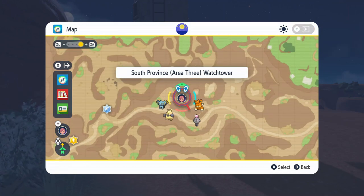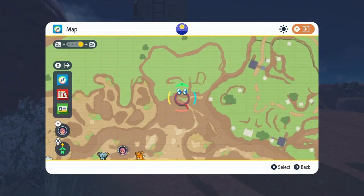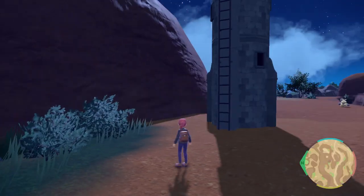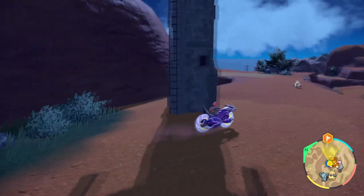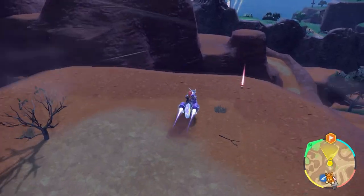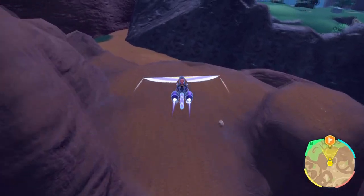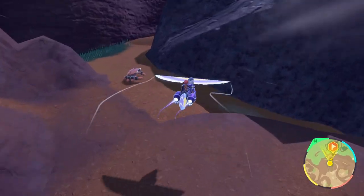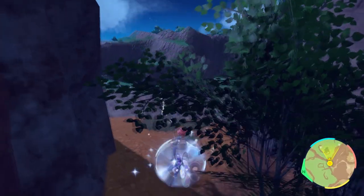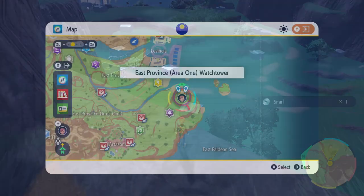The third method: fly over to South Province Area 3 Watchtower and mark that exact spot in this squiggly, skinny area. There's no den there this time. Make your way from the watchtower and glide over — it's not very far, you can do it in one glide. You'll find a Cloth Titan guarding this little area; squeeze through the mountainsides and you should find a TM overlooking the star base.